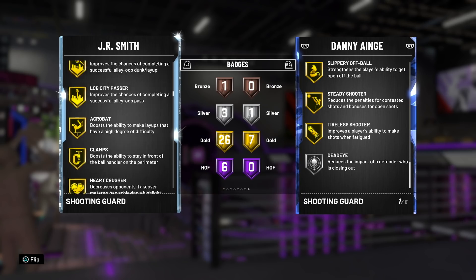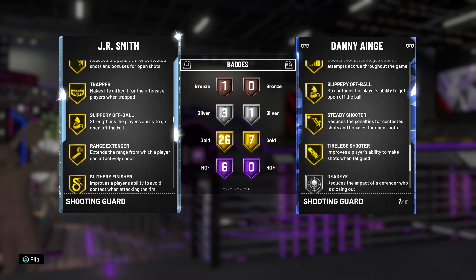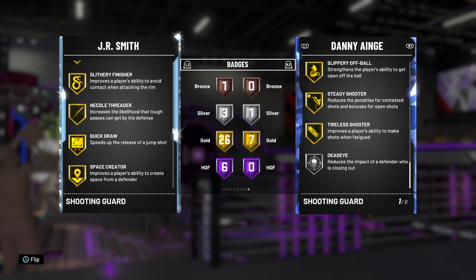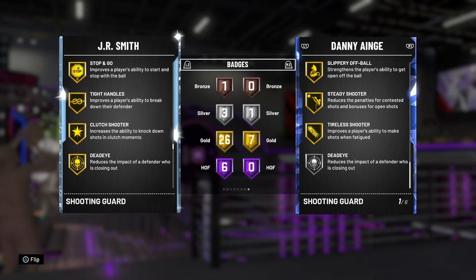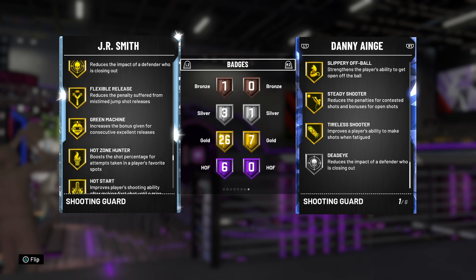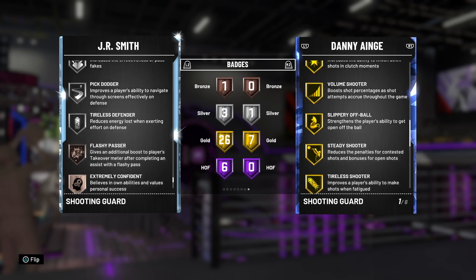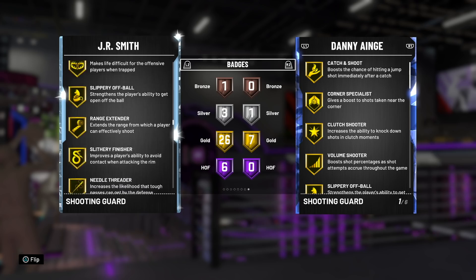Why does he not have the Steady Shooter badge at Hall of Fame — the one that makes you shoot better on contested shots than open ones? He literally was known as the J.R. Smith badge for a while. He has Gold Range Extender, Needle Threader, Quick Draw Gold, Space Creator, Stop and Go, Deadeye, Flexible Release, Green Machine, Hot Zone Hunter, Hot Start, and Ice in His Veins. He does not have any of the super overpowered badges like the speed boosting badges.